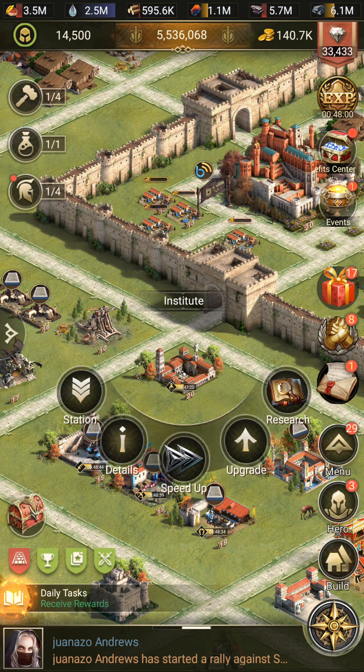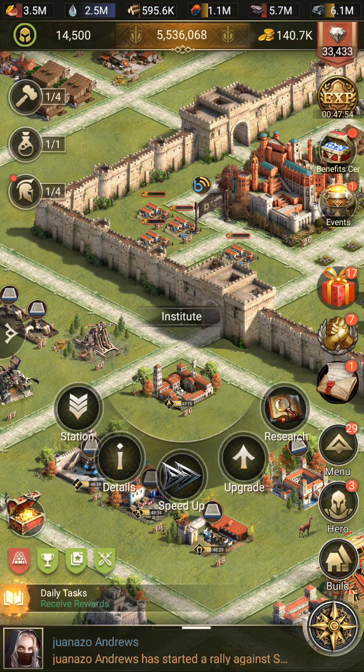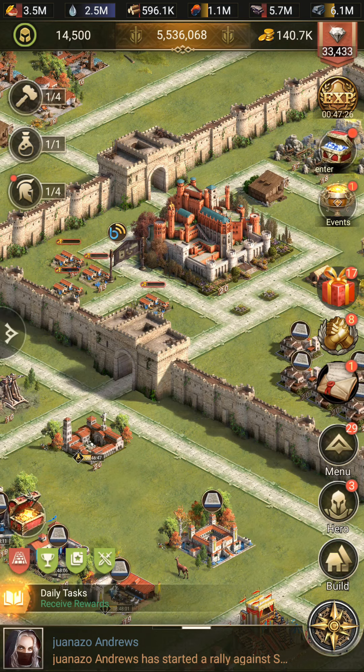Make sure you upgrade your Institute alongside your castle level. As you can see, I am at castle level 20 and my Institute level is also 20, because this reduces my research time to a great extent. By increasing your research speed through these 3 ways you can grow much faster. If there is another way to increase research speed, please let me know in the comments, because I haven't found any other way. There might be a way after castle level 20, but I haven't experienced that yet.